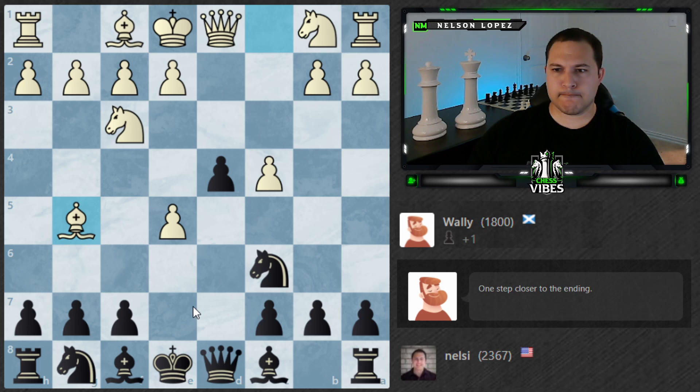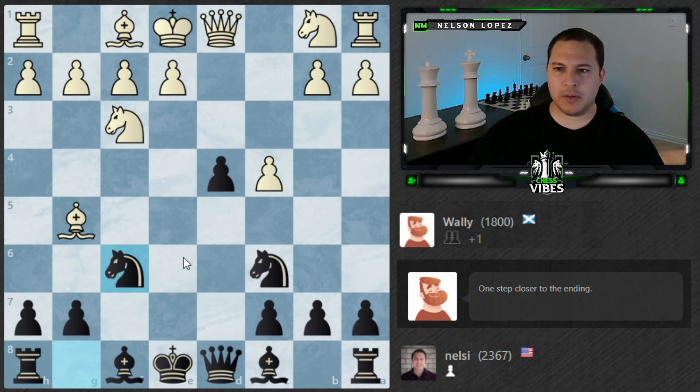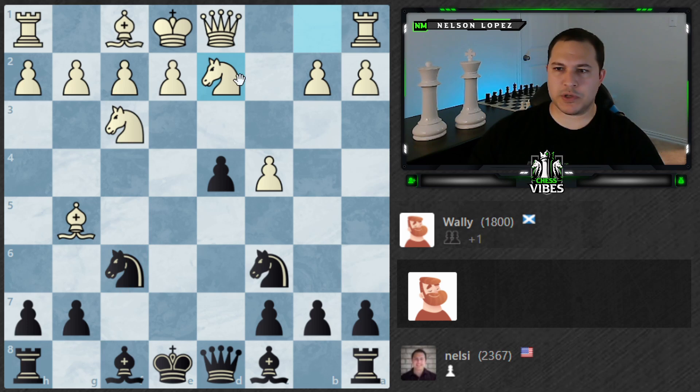I want to castle kingside here and try to put some pressure on Wally. Where's this bishop going to go? D6 looks like a good diagonal, but then this could become pretty weak. B4 pins the Knight, but after A3, I don't really want to give it up that easily — and if I try to go back, there's the Noah's Ark trap and I'm trapped. E7 breaks the pin here, so it seems like D6 or E7 probably make the most sense. Maybe I'll just play Bishop E7 to prepare ahead of time.